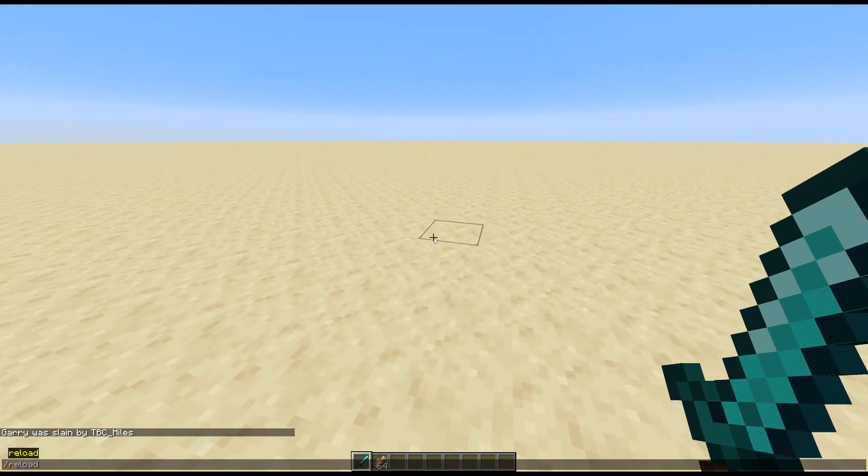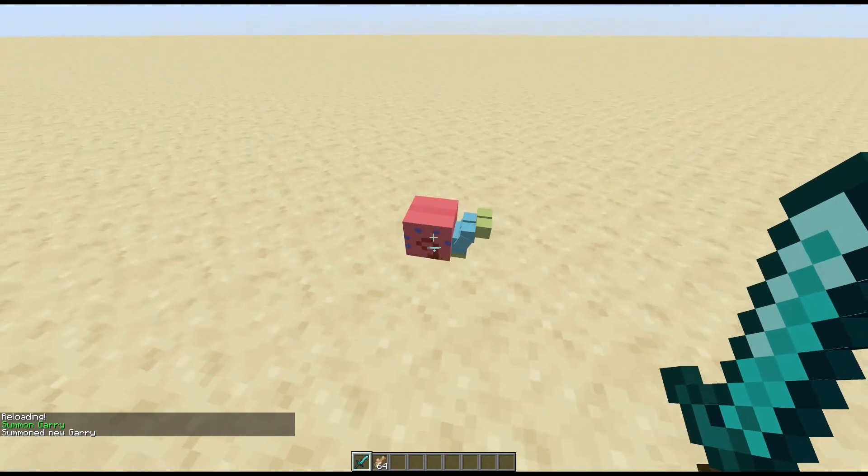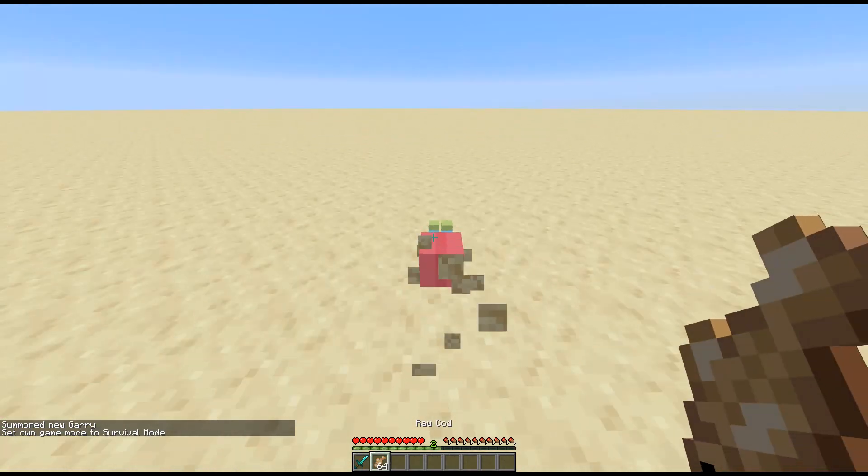Once you reload the data pack — what you have to do is slash reload — you can summon Gary. There's only one Gary allowed per world, because Gary is unique and amazing or something like that. You can tame him with raw fish.